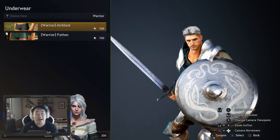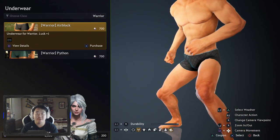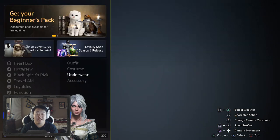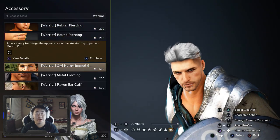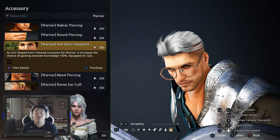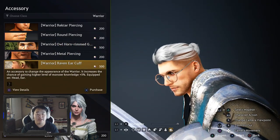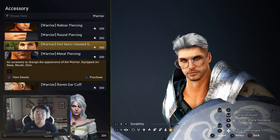Underwear is kind of helpful because it gives you plus one luck. It's just 700 pearls for a pair of underwear, and they all give plus one luck, so it's pretty much do you want to spend money on underwear in a game. Piercings don't really have any effects. Glasses do though - glasses give you extra knowledge, and you can always put on a pair of glasses and turn them off from view if you don't like how they look. This ear cuff has plus five knowledge to monsters when you kill them, but most of these accessories don't have any effect.